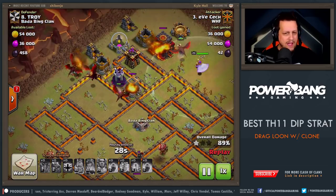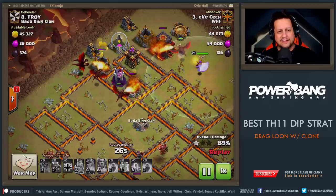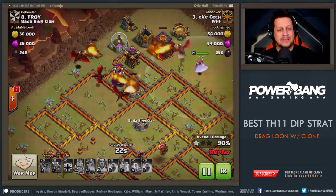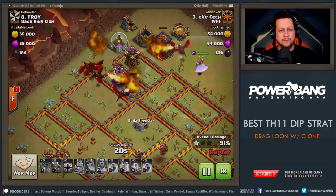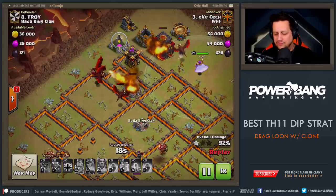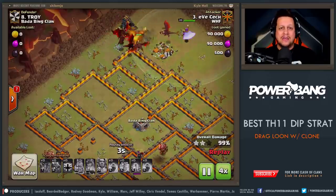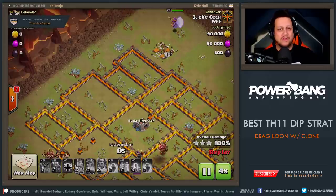He's got four or five dragons left over — looks like five drags — and he is just burning down this base. He's got two more buildings to get through, and neither one of them can put out enough damage to take out all of these dragons. That is it for this base. Yves Check takes it out for the three. This is a really, really, really solid strategy.